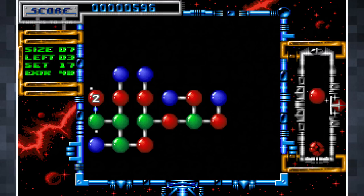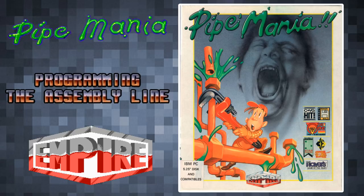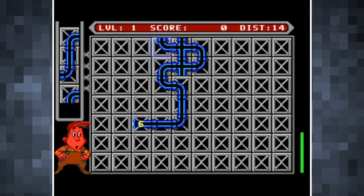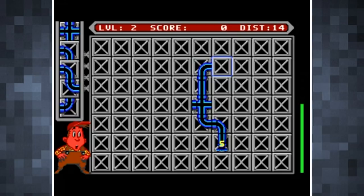Pipe Mania was developed by The Assembly Line, initially for the Amiga. It was published in 1989 by Empire Interactive in Europe, and LucasFilm Games in North America where it was renamed Pipe Dream. The aim is to assemble a series of pipes of a set length in order to guide green liquid a certain distance. The available pieces are shown in order at the top left, and there's a short timer indicating how much time is left until the green ooze will start flowing. Once in the pipes, the ooze acts as a sort of fuse — the network of pipes must be arranged to the required length before the liquid catches up.